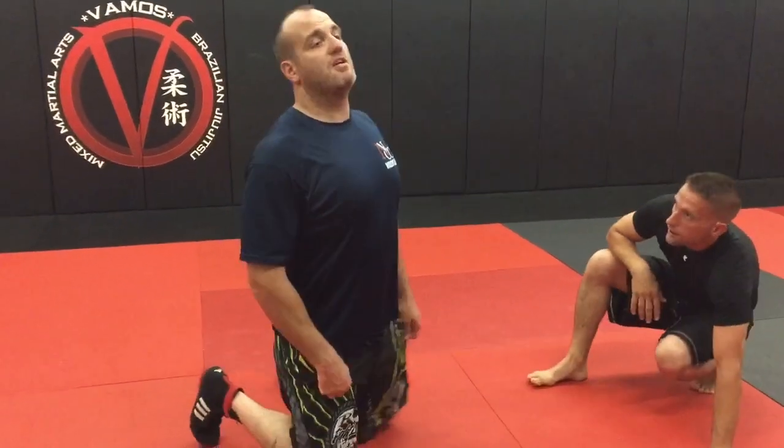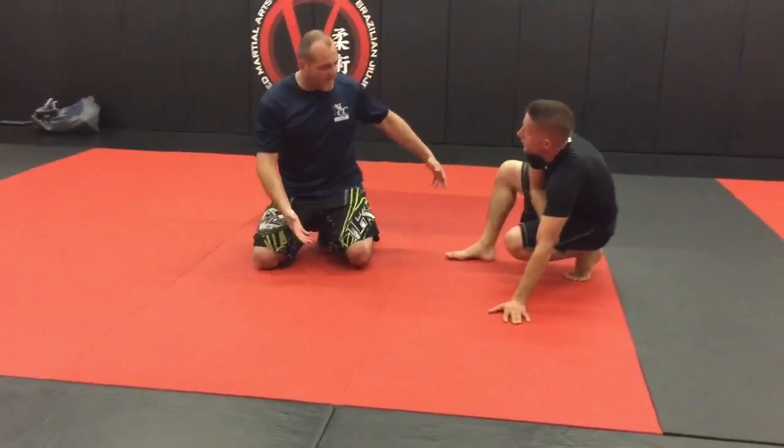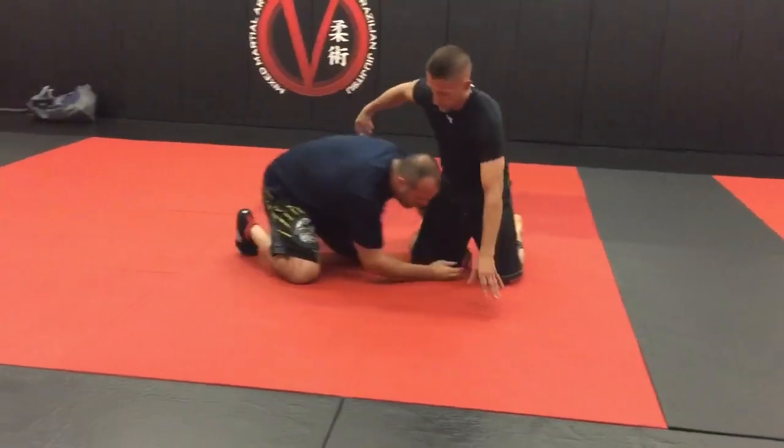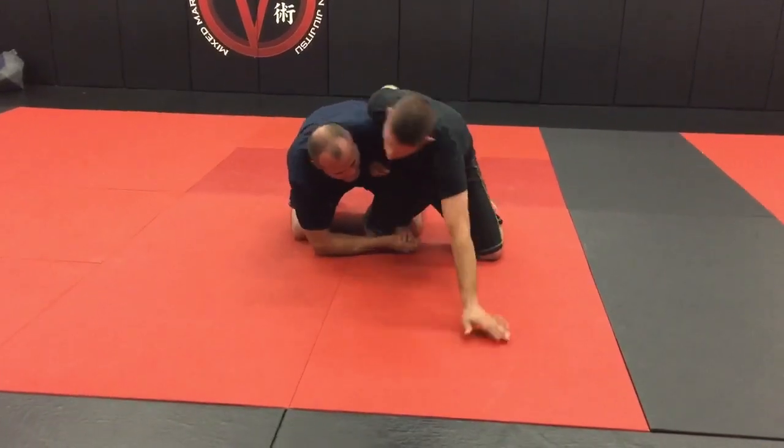Check it out. So now I'm going to work the top position here. It's going to be the last part of our series on how to advance into a classic wizard position. So I have Tim — I shot the single, he's got the wizard in, I circle behind, I trap his foot and now he pulls me up behind his back.